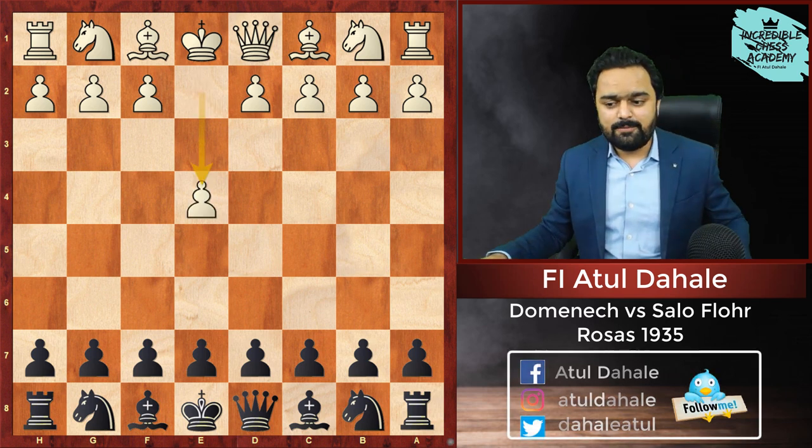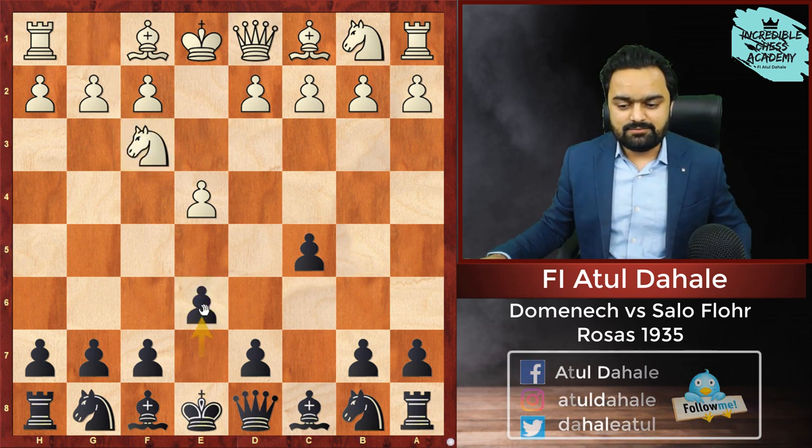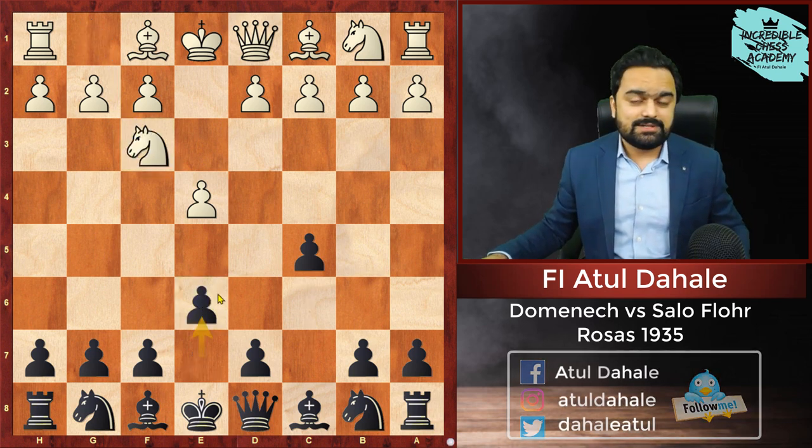The game started with e4, c5 — Sicilian Defense — then Knight f3, e6. This is going to be a very interesting Sicilian match.